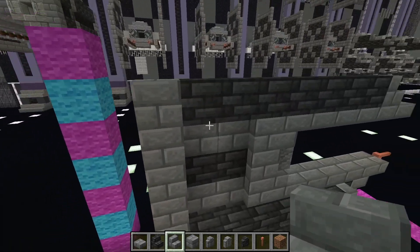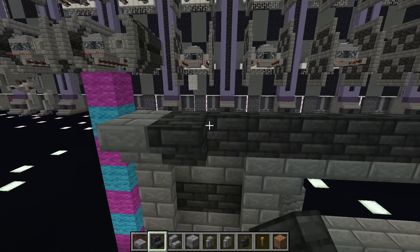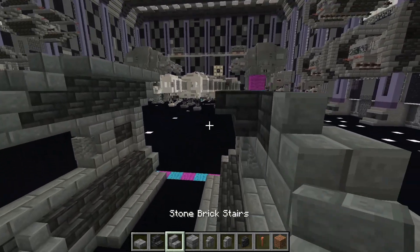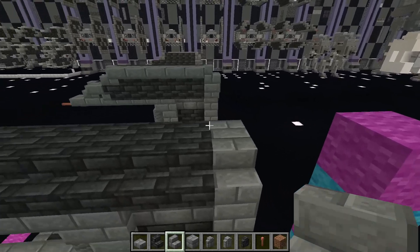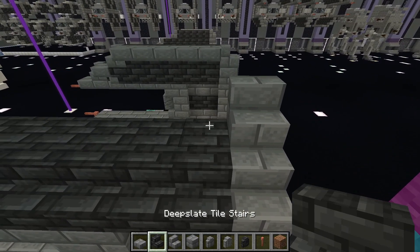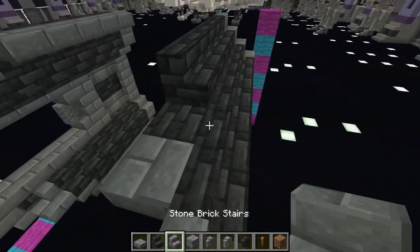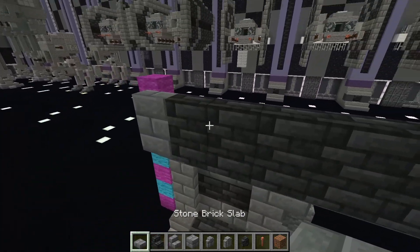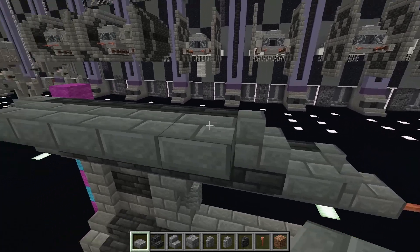Coming to the inside from the back again, place the upside down stone brick stairs, then deep slate tile: 1, 2, 3, 4, 5, 6. Then place a stone brick stair facing the back. From the back again, place your stone brick stair, place deep slate tile stairs: 1, 2, 3, 4, 5, and then stone brick stairs facing the back. Then to finish it off, top half stone brick slabs along the deep slate tile stairs. And there we have our wings.